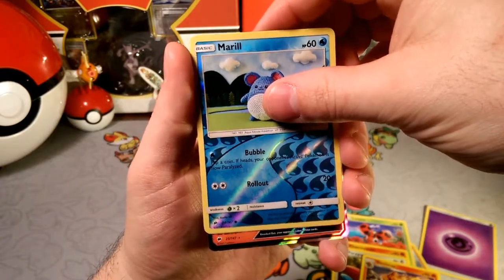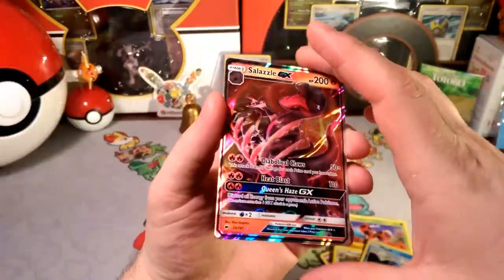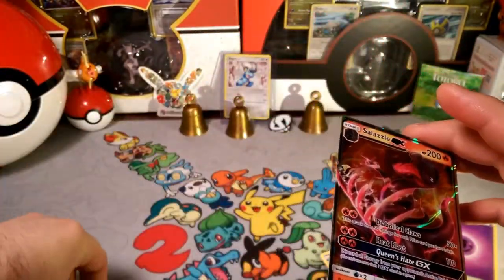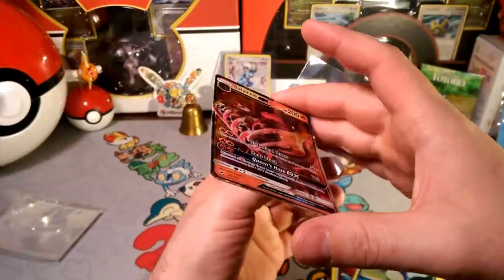And our rare — oh my god! 2-for-2! It is a Salazzle GX, guys! Oh man, 2-for-2! 2-for-2 on Burning Shadows pulls this week.